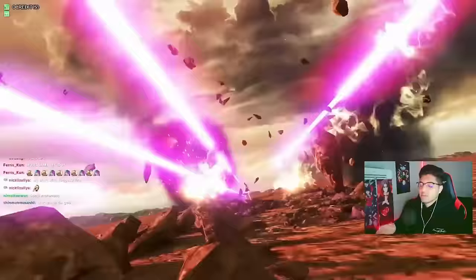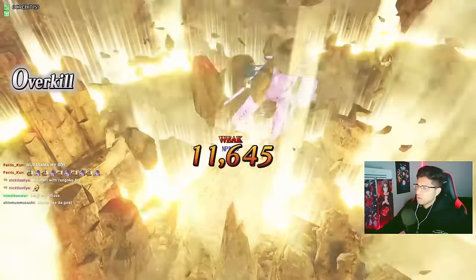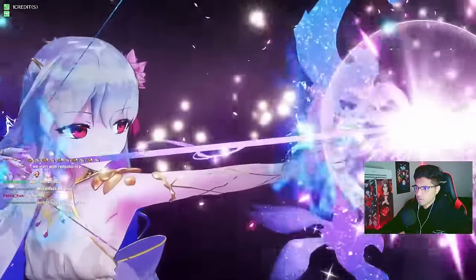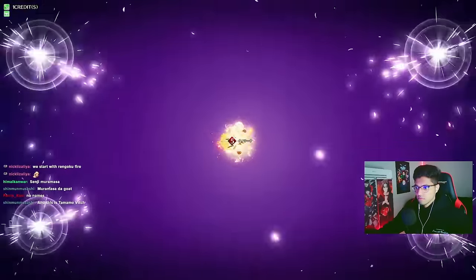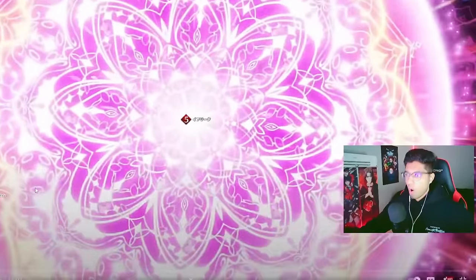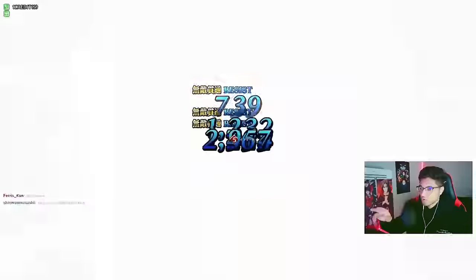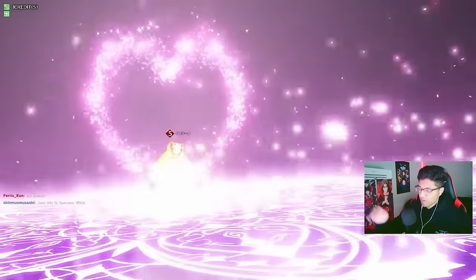I'm just gonna refer to them with colors. Okay, pink girl — yeah, Mikyo, she's from Gundam or something. Okay, we have this little girl using a bow, she's an archer. Bro, it doesn't stop — one, two, three, four, five levels of it.